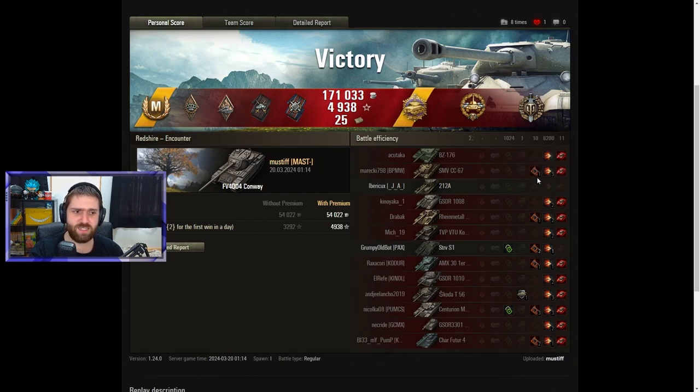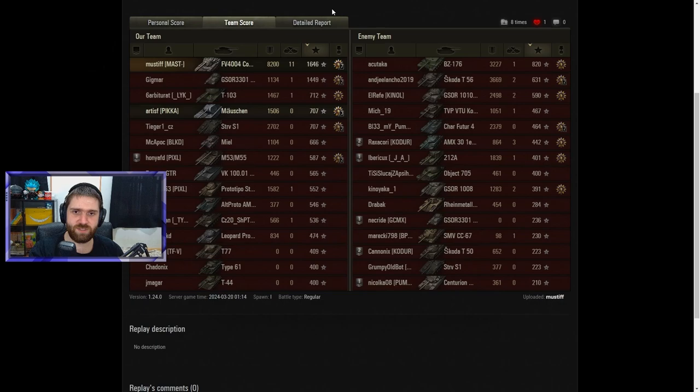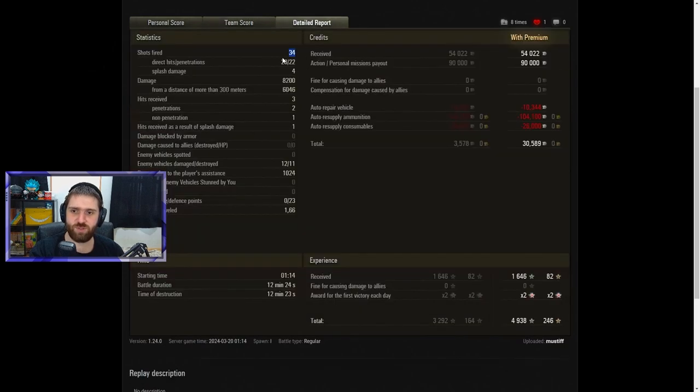Top Gun obviously with 11 kills — almost double Top Gun. Finishing first in everything, of course, with just an amazing game. 34 shots fired, 28 hit, 22 of those penetrated. Two of those didn't penetrate against the BZ but still finished the BZ off, and four of those did splash damage against the GSOR and the BZ. 8,200 damage done total, and 6,000 of that was from a distance of more than 300 meters — basically like a shooting range for the Conway.